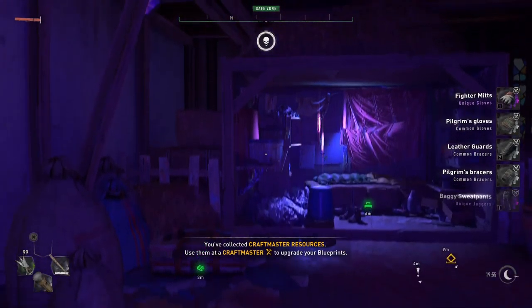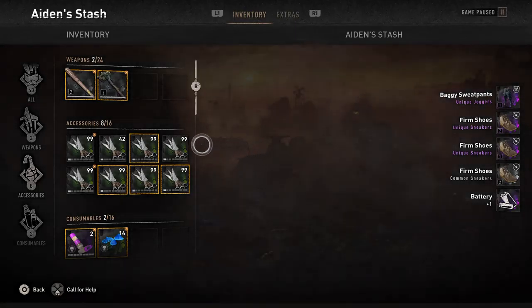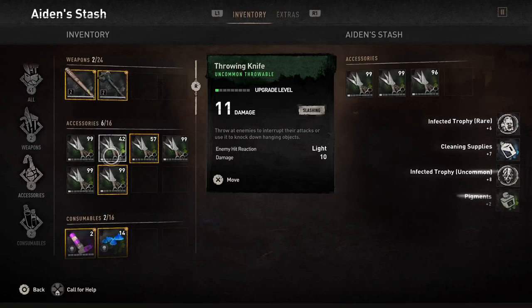What's going on guys, Ryan here. Today I'm gonna be showing you a duplication glitch in Dying Light 2. All you guys are gonna need for this is a stack of 99 and a stack of above 10.